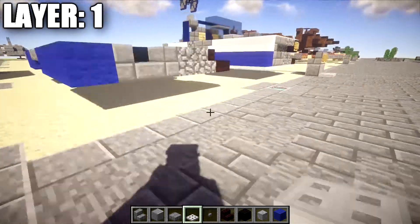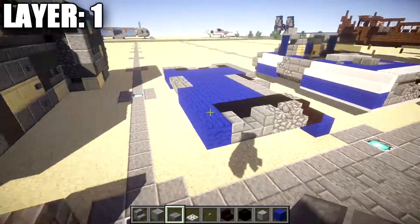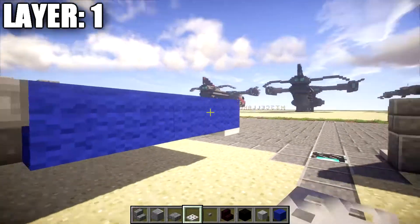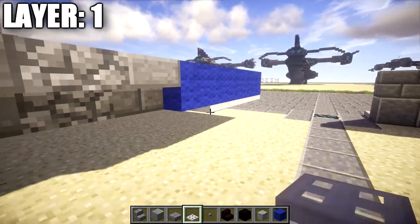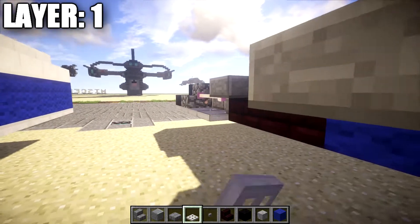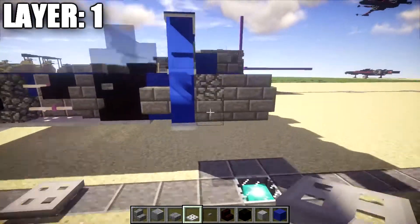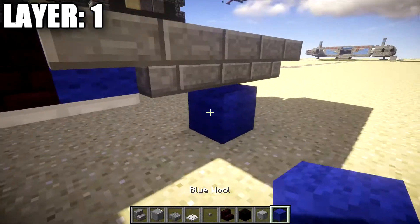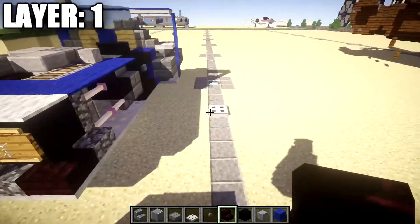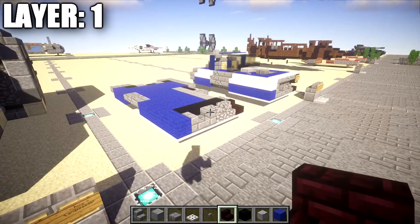Layer 1 is very simple — it's a lot easier to do once the second layer is complete. For this we're just going to place a row of iron trap doors all across the front section. Then go along the sides and place iron trap doors on the bottom of the blue wool blocks all the way to the stone brick stairs on both sides. Place an iron trap door on the bottom of the stair at the back — that's where our banner will connect for the spoiler. That's it for layer 1.